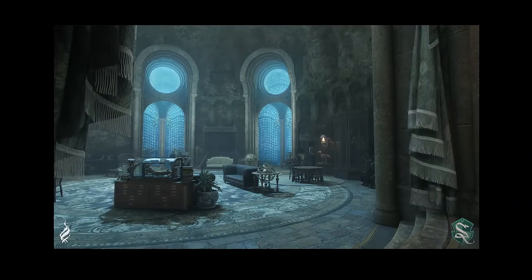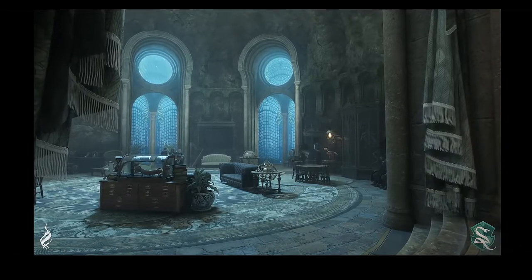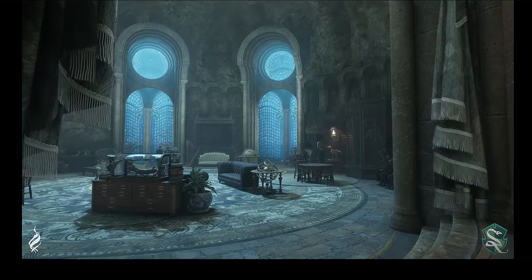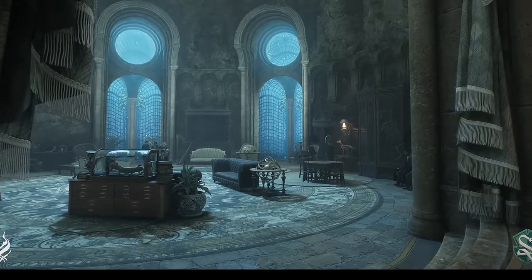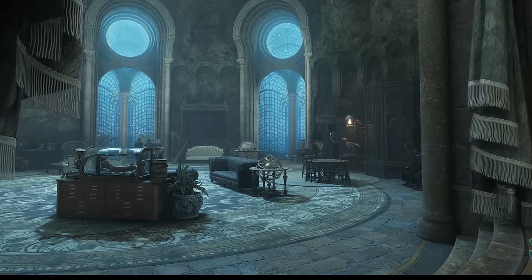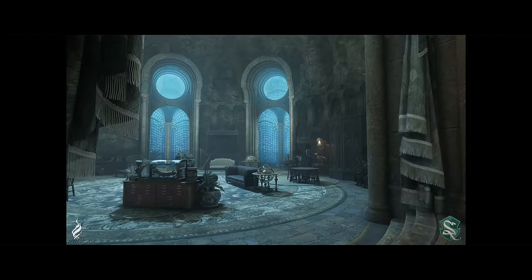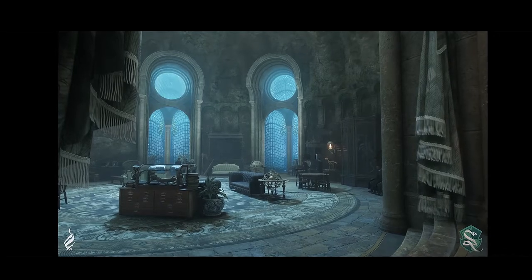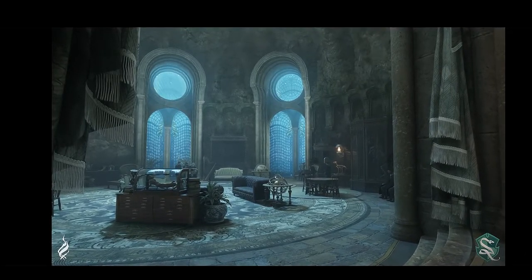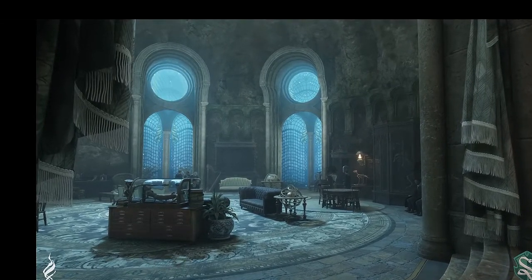A próxima imagem mostra outro ambiente da casa da serpente, e fica cada vez mais sinistro. O ambiente é circular, como um simulacro de arena — um falso átrio, um recinto próprio para reuniões secretas. Mais globos e instrumentos de astronomia. O esqueleto de um cachorro ou algum outro animal mágico, talvez um cavalo — não dá para ver muito bem. O que mais me impressionou nessa imagem foi a janela situada dentro de uma abertura em arco, todo estilizado, com vidros decorados que lembram grades.